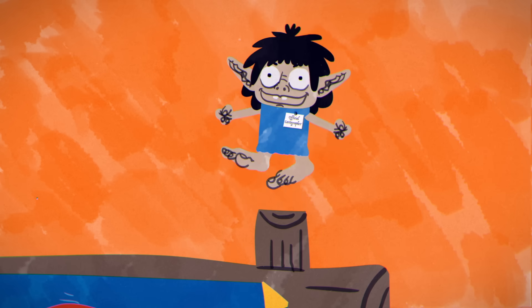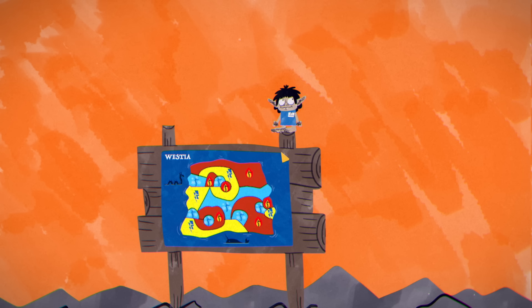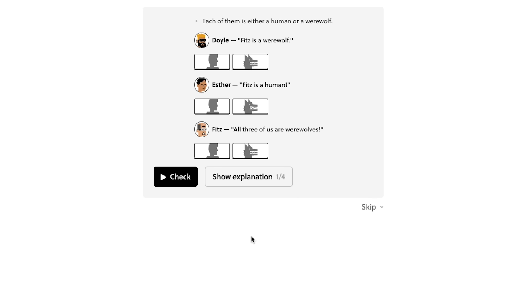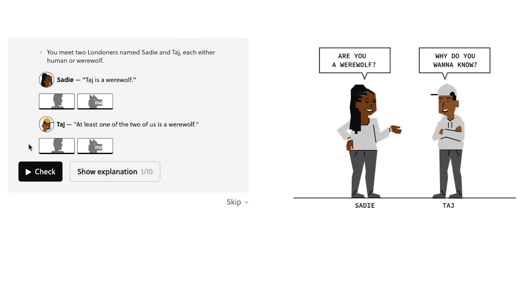You've saved not one, but two continents from certain ruin. Now to see if you can find a giant eagle and hitch a ride back home. Fun fact: it's impossible to draw a map on a plane that requires more than four different colors to shade in. That's easy to say, but remarkably difficult to prove.